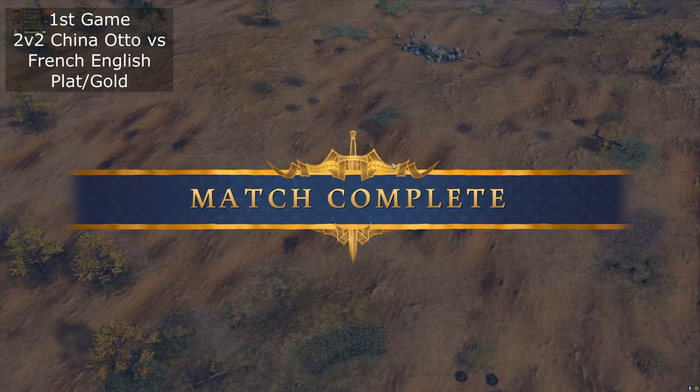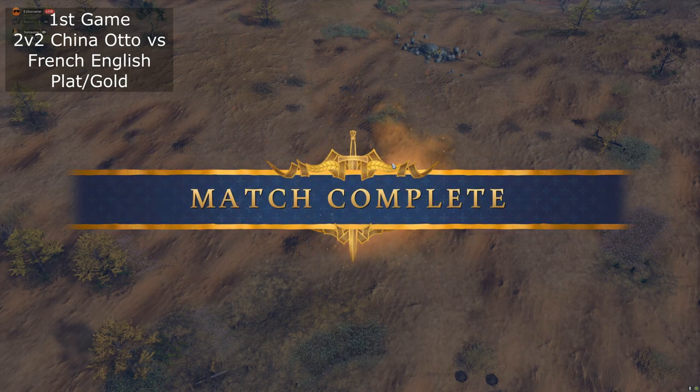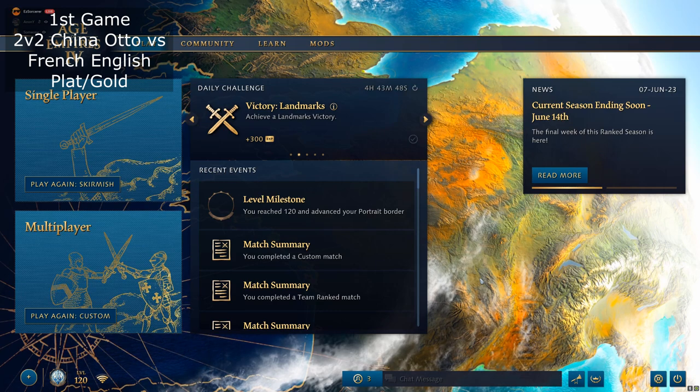Was there anything else we could have done to improve? How could we have worked better together against Longbow-Knights? Mainly, defend your first attack. Against French, mostly they'll do a feudal push and then go castle. You just have to gather and fight your first battle — if you win that first battle, you might have a chance. That's why split your army composition: one of you go Horseman-Spear, and then one of you go Zhuge Nu — or vice versa. Both of you went Horseman — that's the mistake with the comp.